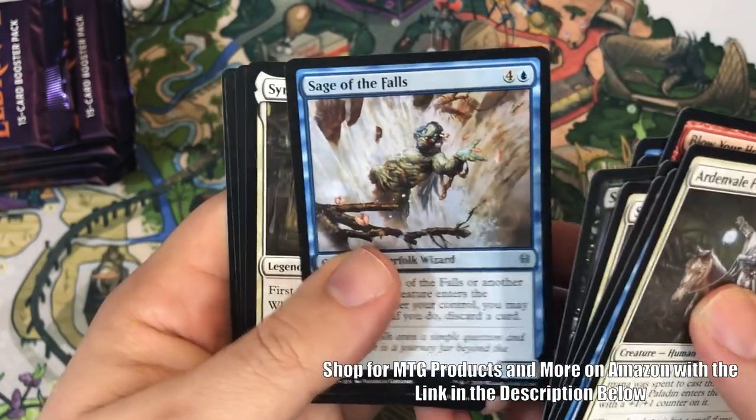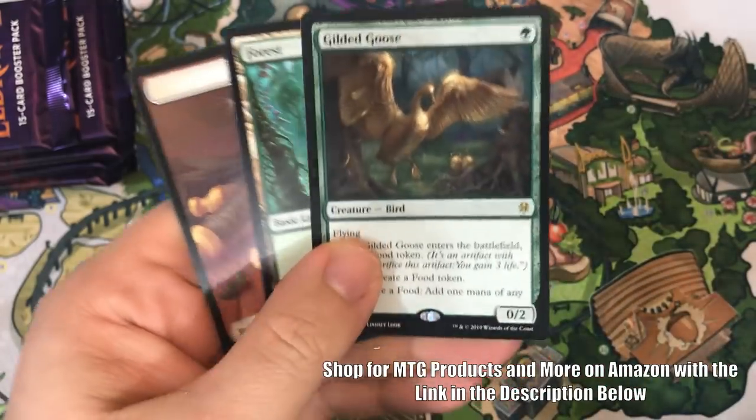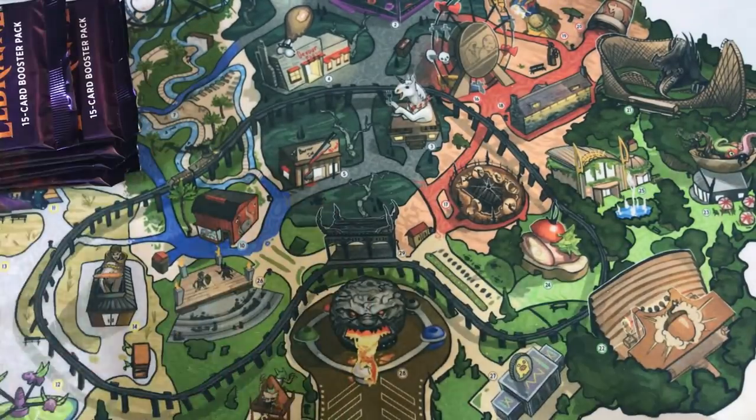Skullknocker Ogre, Sage of the Falls, Sir Aelin the Lion's Claw, and Gilded Goose — very, very nice rare to pull. Awesome. There are some powerful cards in this set, just not necessarily in terms of quantity.